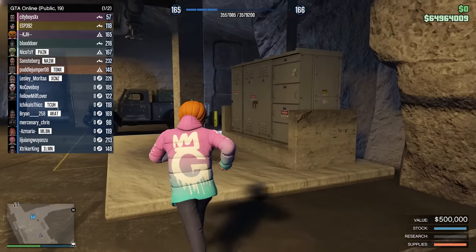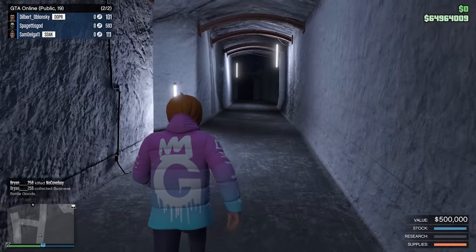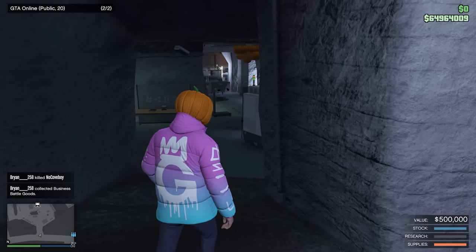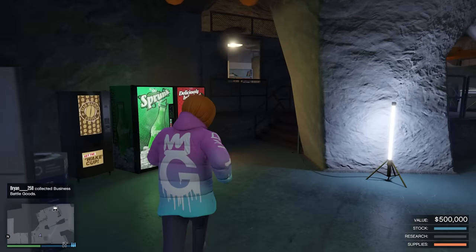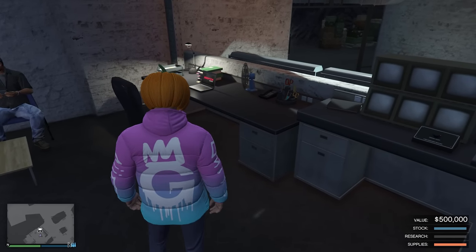We're at 1920 stock, which is the number we want. So we're going to head over to our sell point. On page two we don't have any crazies. People are killing each other but Brian just collected business battle goods - they're not stealing your goods, they're stealing the business battle stuff. Do we risk it for a biscuit? I think so. Why not? Let's do it.